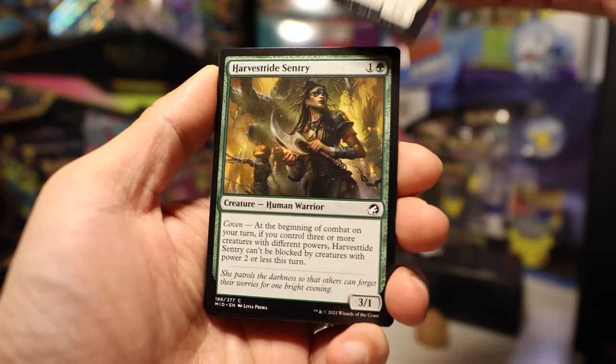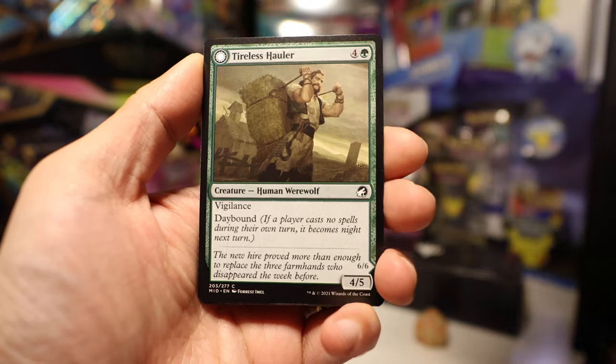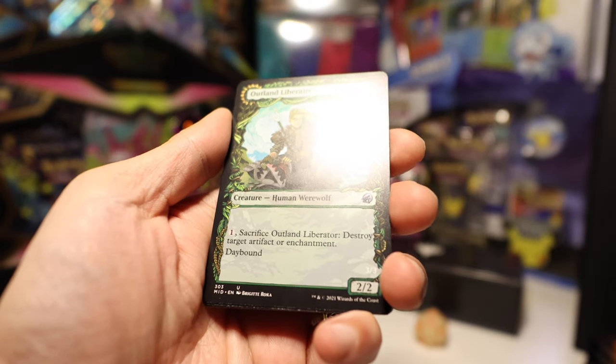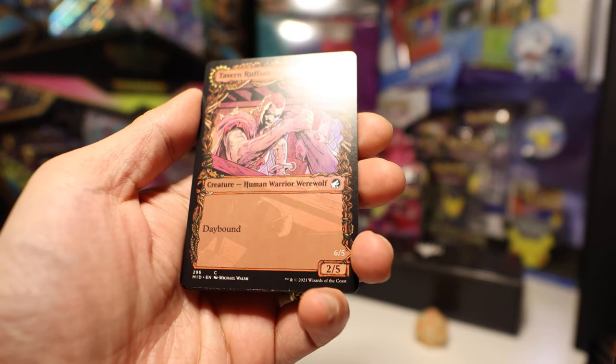Ritual Guardian Sentry. Purifying Dragon — that's pretty cool, I like dragons. Cathartic Pyre. Tireless Hauler. Outland Liberator — this is our special art card. I like it, I like the border, I like the art style. Very nice. And another one — that's cool.